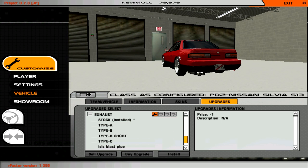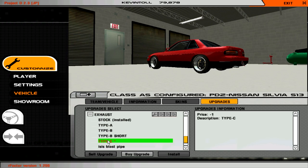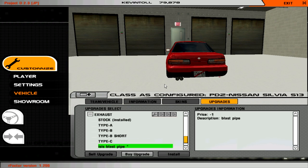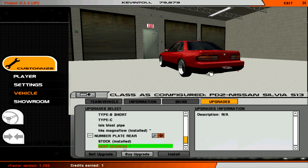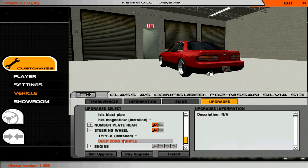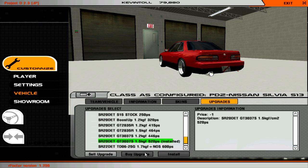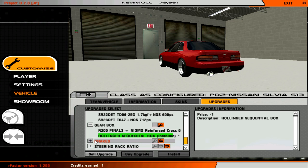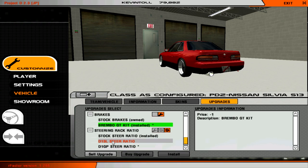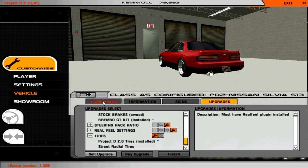Exhaust — I want to make this look nice and big. Type A, Type B — nah. Type B short — oh my god. Type C, that looks very nice. HKS Magnaflow — yes, we're all about that wonky exhaust life. Steering wheel — let's just make it purple, why not. Engine: I normally put about 520ps — I don't know what that translates to in horsepower but it just works for me. Let's put the Hollinger sequential box on. Brembo brakes, D1GP steer ratio, real fuel settings. Tires — we want to stick with Project D. That's pretty much the car build.